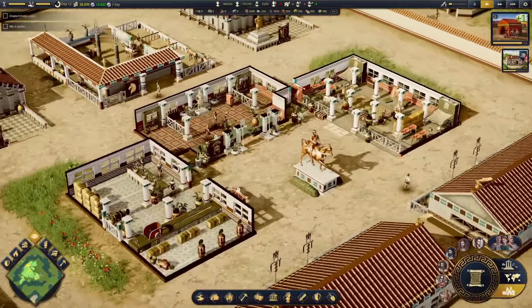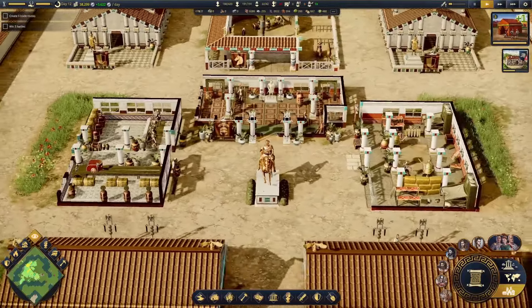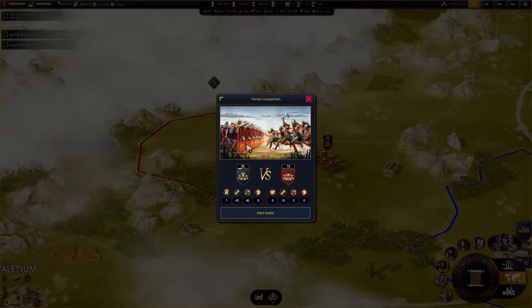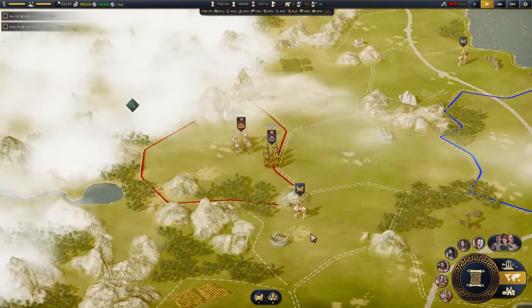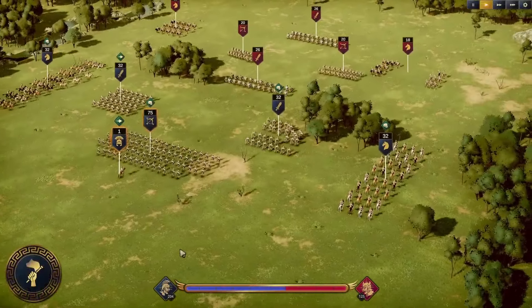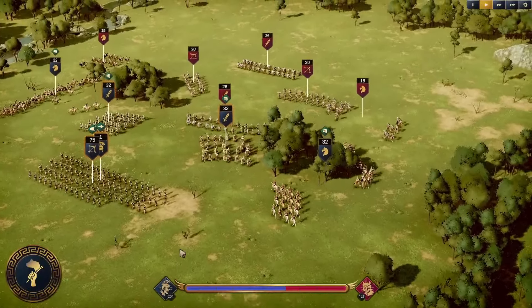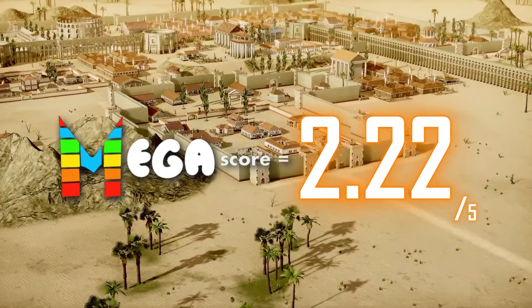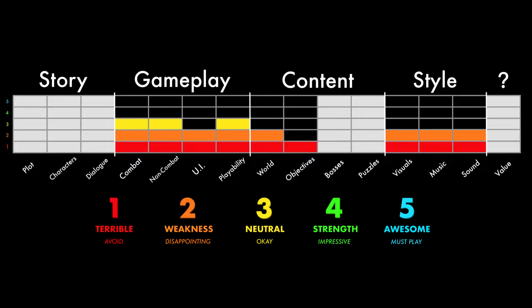In conclusion, Citadelum disappointed me. It has a few fun ideas, but it fails to leverage them into a compelling and replayable overall experience. I've yet to see a price announcement, but I wouldn't recommend this game for anything north of $15 USD, so I'm sadly giving Citadelum a rough aggregate mega score of 2.22 out of 5. But as always, I'm more than happy to answer any questions you have about the game or my review. Until next time, this is Scope, and thank you for watching.